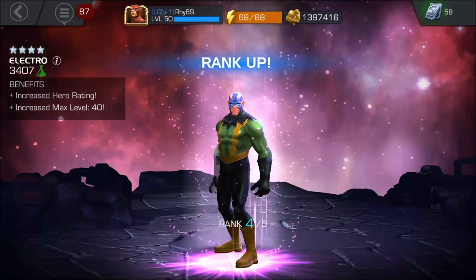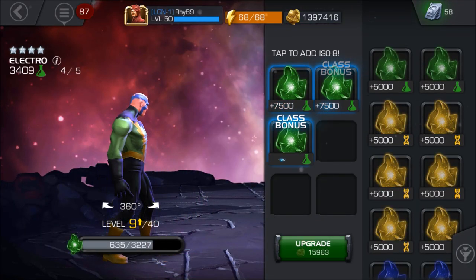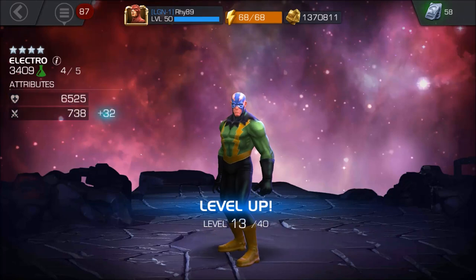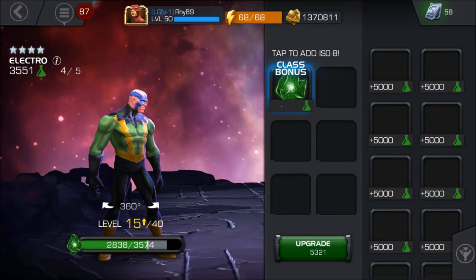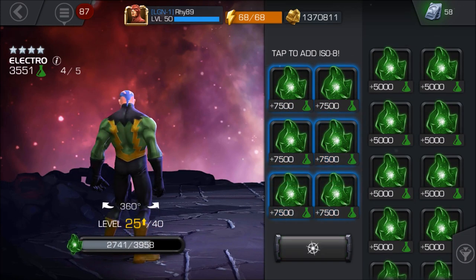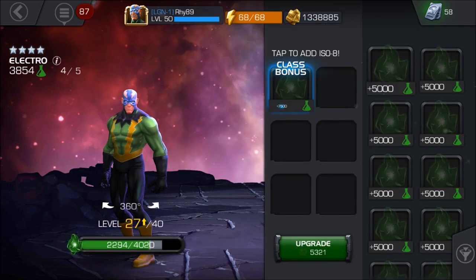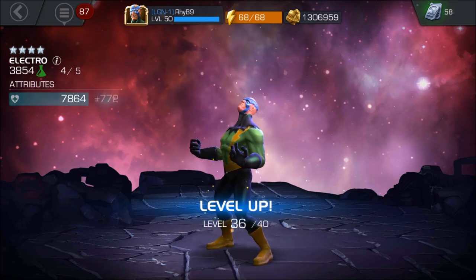Rank 4, 4-star Electro — always there for electrifying fights. He has pretty nice interesting passives: any opponent that makes contact with Electro will receive a static shot for 35% of the damage they inflict on him. So it's like a recoil system — any physical contact with Electro returns 35% of the damage back to the attacker.